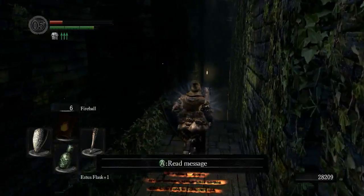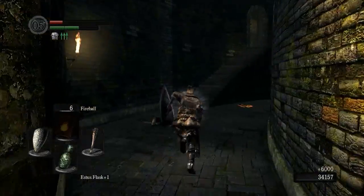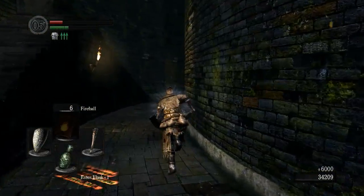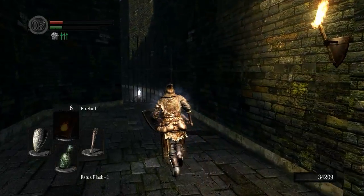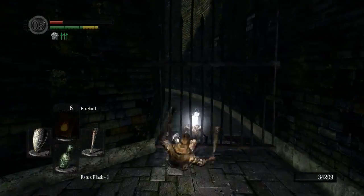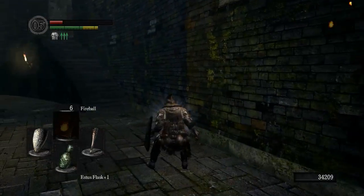We are almost dead ourselves — that was down to the wire. We really need to go back to Firelink Shrine to get some Estus back. Which is convenient, because we have to go back there and talk to our newly found buddy Griggs of Vinheim and whoever else we found. I'll see you back at Firelink Shrine.